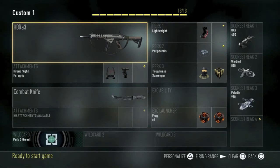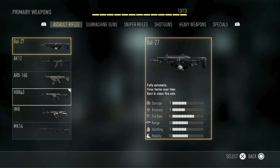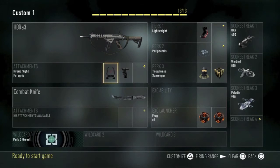It has the highest damage of any assault rifle, or it's close to it. It's just an all-around machine — it's accurate, it has high damage, fire rate's decent, you're not going to be swaying around, the range is nice, and you can run quick with it. Everything about it makes it a great gun.